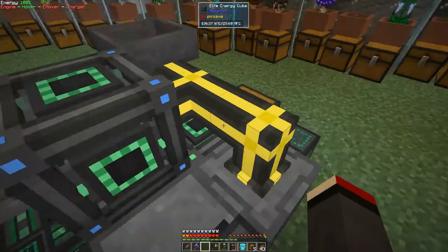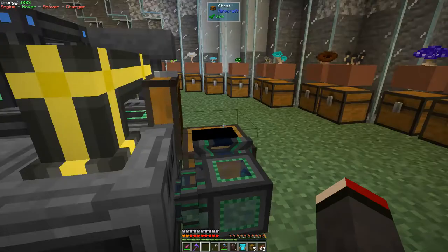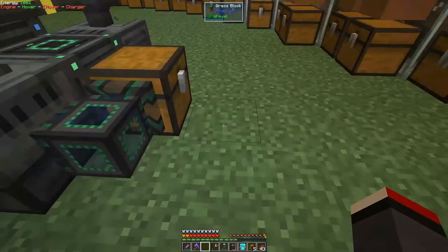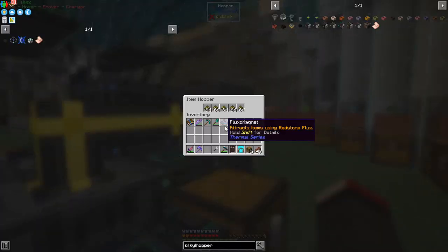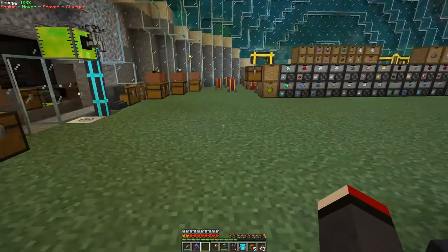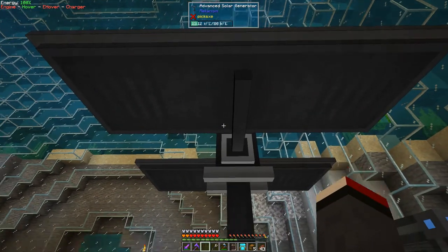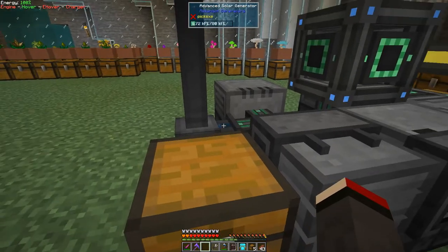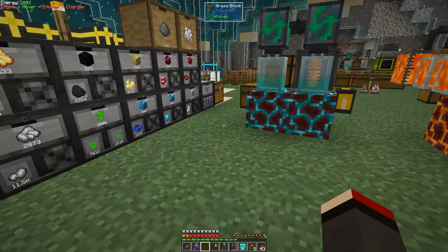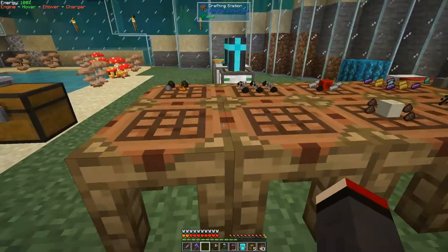This process here is taking wheat into the crusher, transferring it into this hopper, which in turn makes power in the bio generator. At the same time, the Advanced Solar Panel is also producing power into this network. So over time that will charge up — it's slow, but we've got lots to do so it doesn't matter.